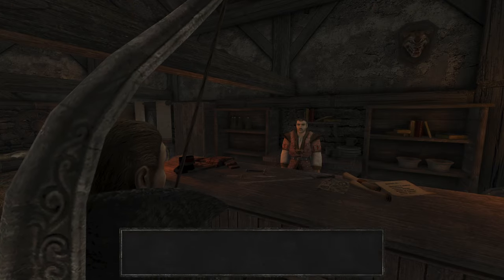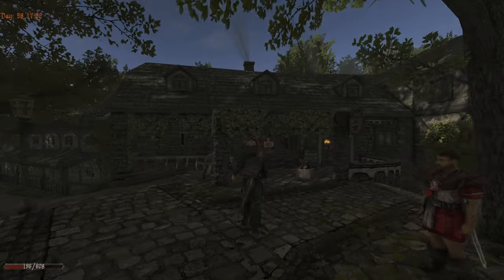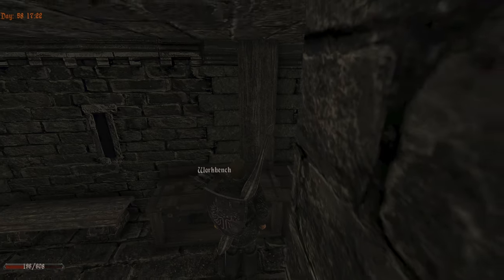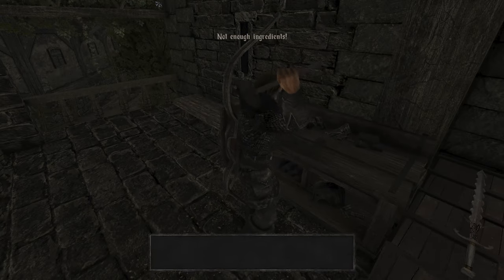There is a leather belt, I don't know how those are any good. He is just sitting there - can we use your workbench? Sometimes it is buggy. Forge armor, okay, let's just forge first. Alright, it's something else.